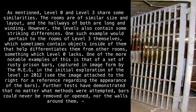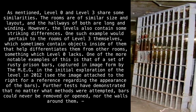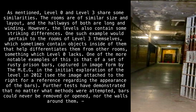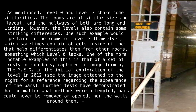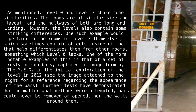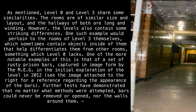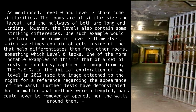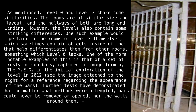However, the levels also contain some striking differences. One such example would pertain to the rooms of Level 3 themselves, which sometimes contain objects inside of them that help differentiate them from other rooms — something which Level 0 lacks. One of the more notable examples of this is a set of Rusty Prison Bars, captured in an image formed by the MEG in the initial exploration of the level in 2012. See the image attached to the right for a reference regarding the appearance of the bars. Further tests have demonstrated that no matter what methods were attempted, the bars could never be removed or opened, nor the walls around them.